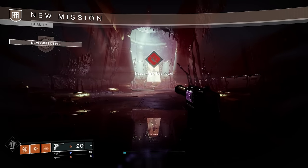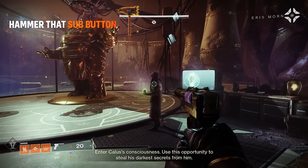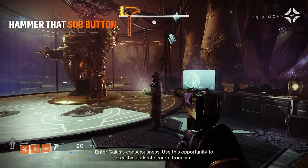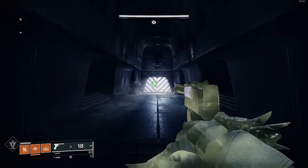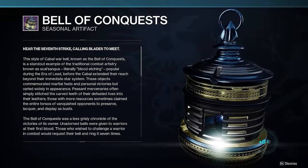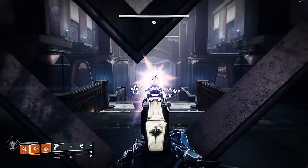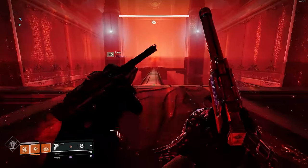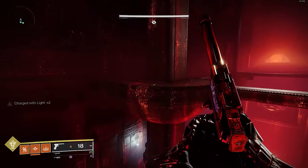Upon entering the port into the Duality Dungeon, you may recognize the infamous Tribute Hall from Season of Opulence. Ikora will be standing by a large statue of Calus that once sat at the hall's entrance. She'll instruct you on how to enter Calus's mindscape before opening a portal. Once you land, through a gate on the opposite side of the large room there will be a Bell of Conquest glowing red at the bottom of the stairs. Shoot it a few times and it will flip you into the Nightmare Realm, opening up a path. This is a constant mechanic throughout the dungeon — shoot bells to switch between the Overworld and the Nightmare Realm to pass obstacles and progress onward.